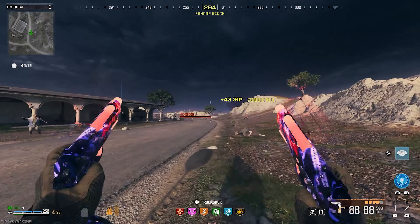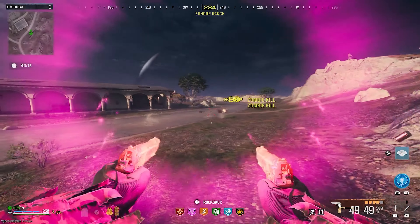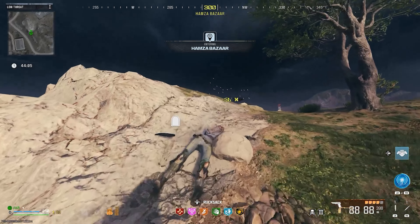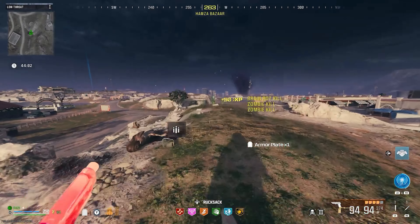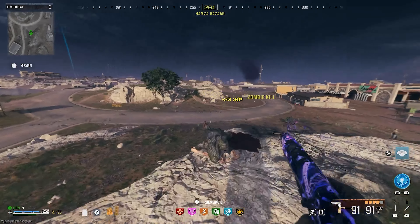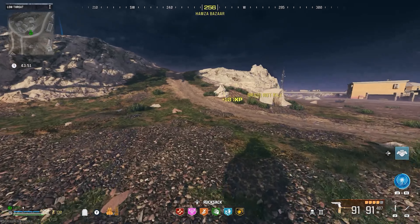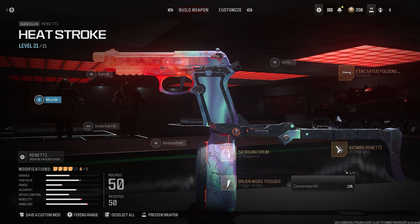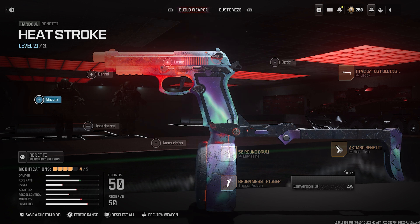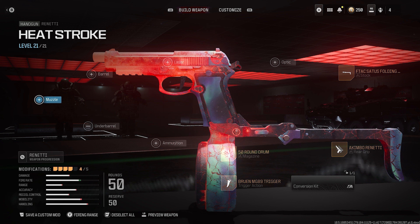This pistol will make your grinding of schematics inside of Tier 3 just so much easier. It is a hidden gem in my opinion. A lot of people will obviously recommend using the best weapons, that being the Tears and the Swarm SMGs. But these Renettis — I'm using a special battle pass blueprint on them right now that looks pretty sick — are just beasts. The only thing I changed was adding a trigger action, the Bruin MG89 trigger. This is essentially a cosmetic change, so you can use all these attachments I have on right now, and this is just ridiculously good.